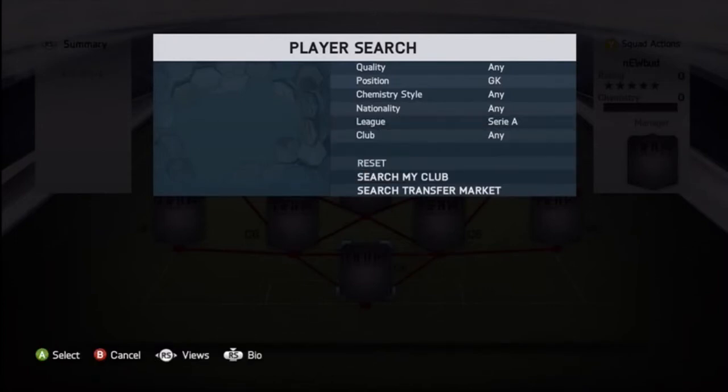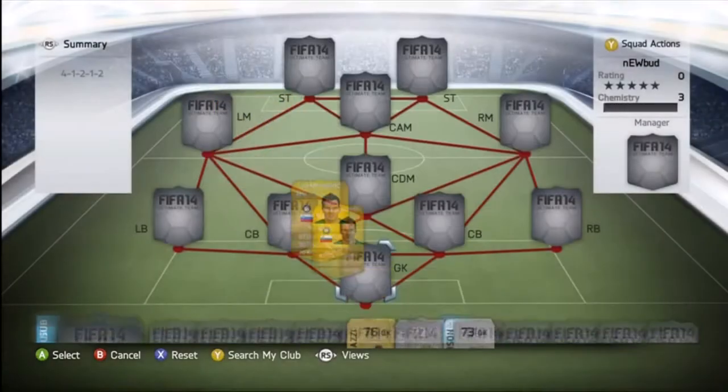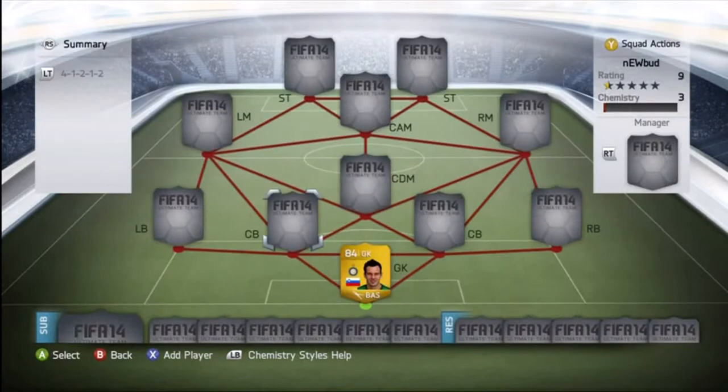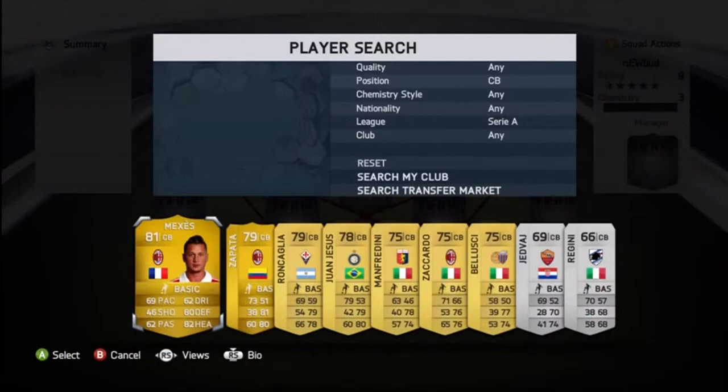Let's start off with our goalkeeper, Jibic — I don't know how to spell his name, but he's got some awesome stats for around 4k. He's got 87 diving, 88 reflection, 80 handling, and 84 projection. He's a pretty good goalkeeper — I had a lot of good saves with him. I recommend getting him; he only costs around 4k.